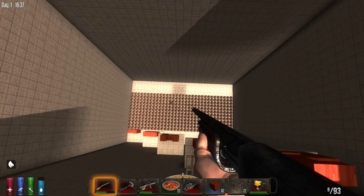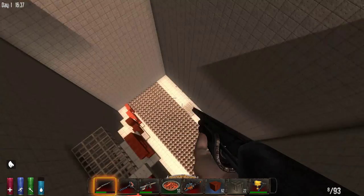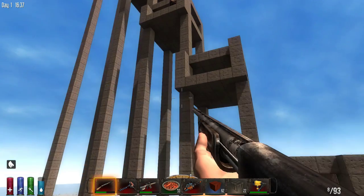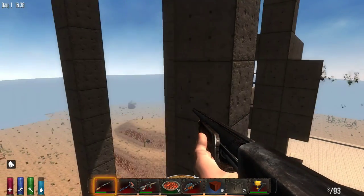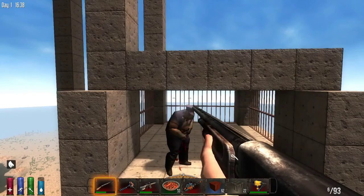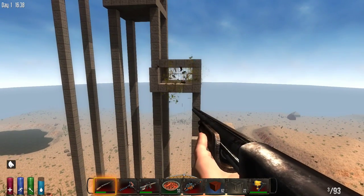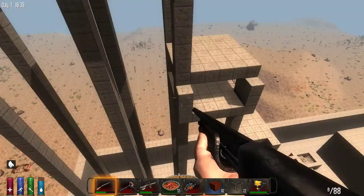Interesting — they take enough damage to trigger the death call but they are not instantly dead. So let's move up to 110-block fall for the cop zombie. They're getting puke all over my testing chambers.